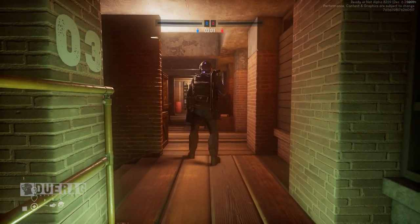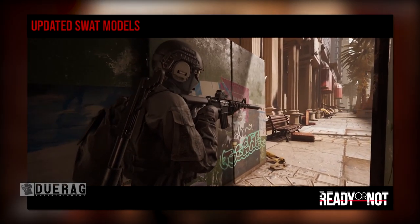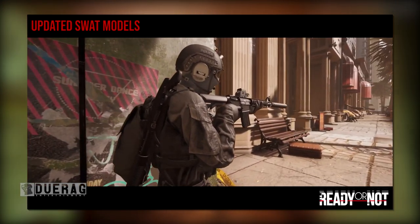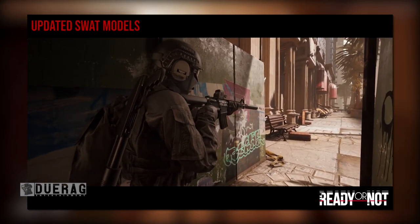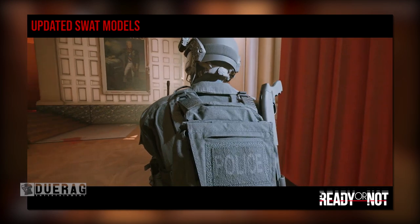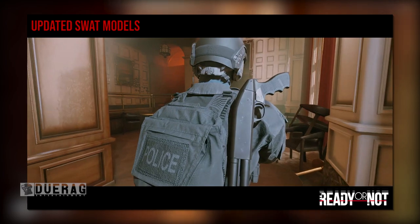The video opens up with the SWAT officer moving in to the Weberley Hotel on the left side. You can see a lot of graffiti on the walls and just how dirty the streets of California look. The SWAT officer himself is holding an M4 with a suppressor and possibly an EOTech or a holosight. He has a breaching shotgun on his back, which I believe is called the M870. Then the next shot shows him staring at a picture with the camera moving around him left to right — you can just barely see he's holding a weapon.